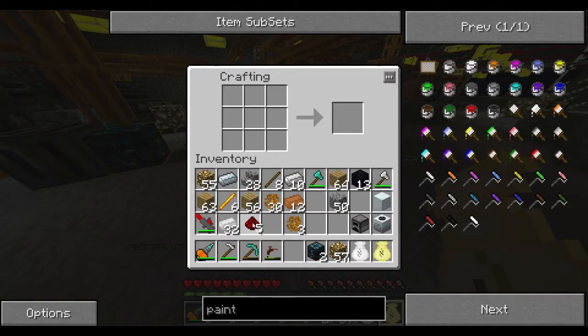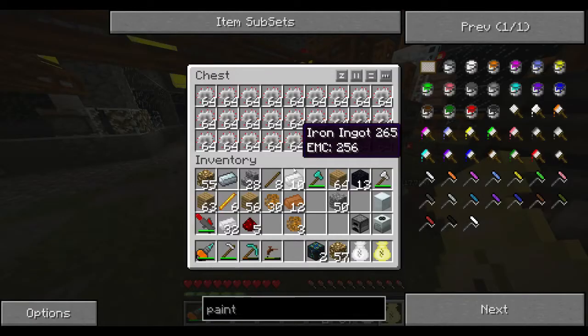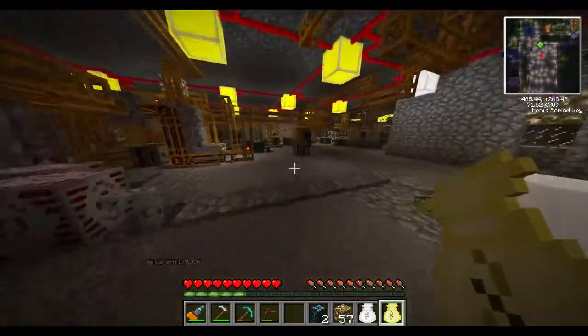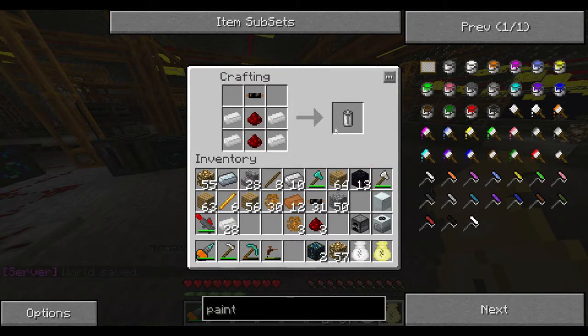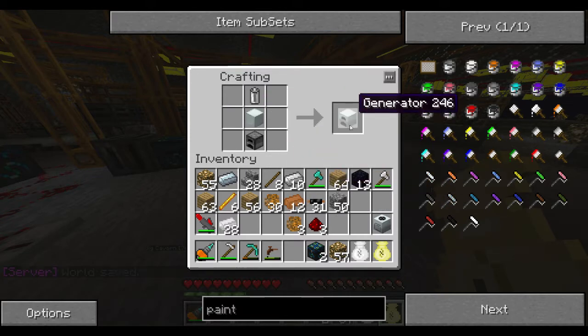We've got some redstone. The other thing we need is more copper cable — I have a bunch made already. For the RE battery recipe: one copper cable, two pieces of redstone down the middle, and tin on either side — that makes an RE battery. So we put our RE battery there, our furnace there, and our machine block in the middle — and that creates a generator.